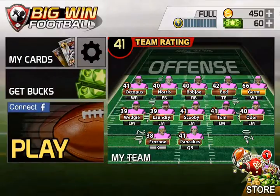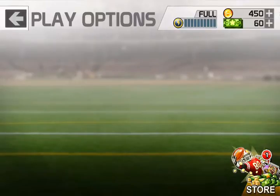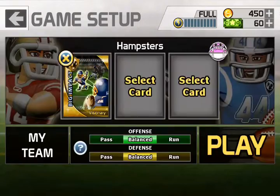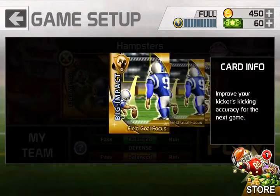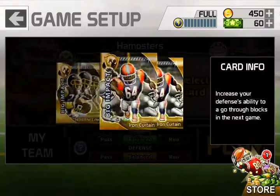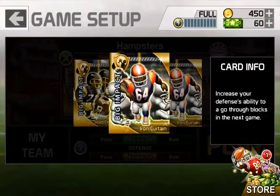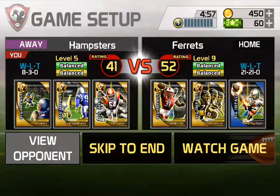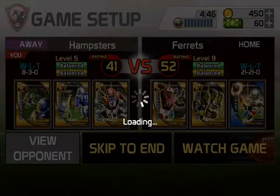Let's get straight into the game. We're gonna do Visionary. Do we have any throwing darts? No, we don't. So Field Goal Focus, and then Iron Curtain, I'll hold the line. We're facing the Reversing Ferrets, who are 21-21-0, level 9. We are going to watch games from the third quarter. Their rating is 52, ours is 41.